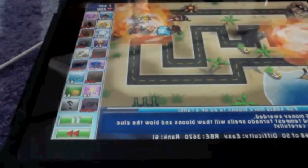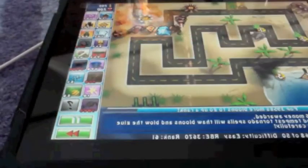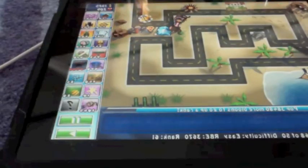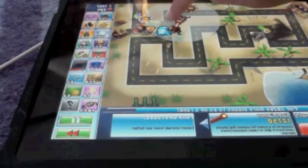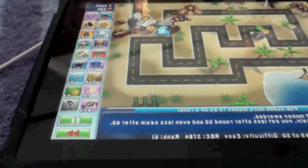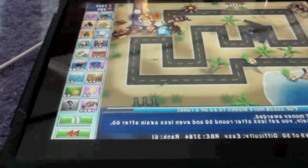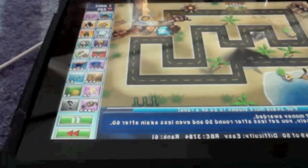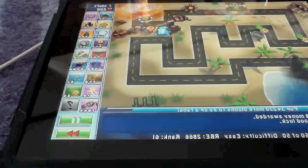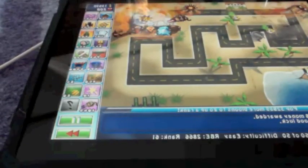I'm pretty much using all the towers right now except the sun god and the banana farm, but I might buy a banana farm. You'll notice I can earn more cash because I have healthy bananas — now I have a banana republic. Banana republics are a great investment: if you buy them before round 40, or even at round 30, it can make a huge impact because it gives you money right when you need it.